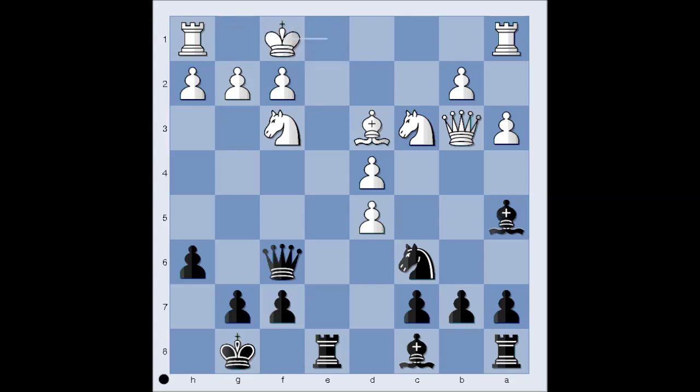King to f1. This is a very interesting position. It is black to move. What would you do in this position if you had the black pieces? Please pause the video and try to find the winning move that black played. Ready? What did you find?